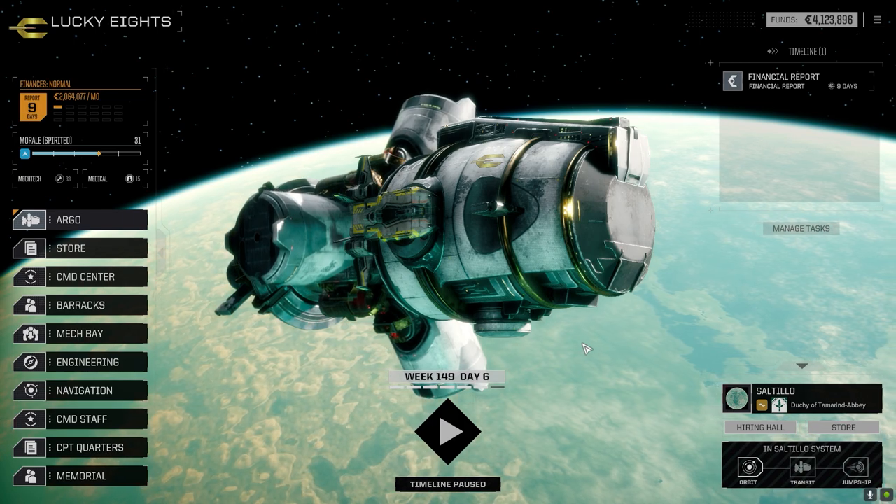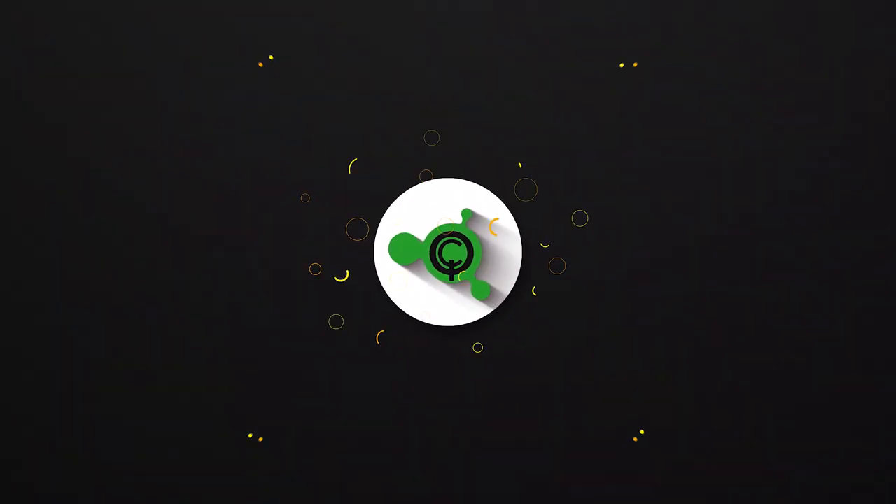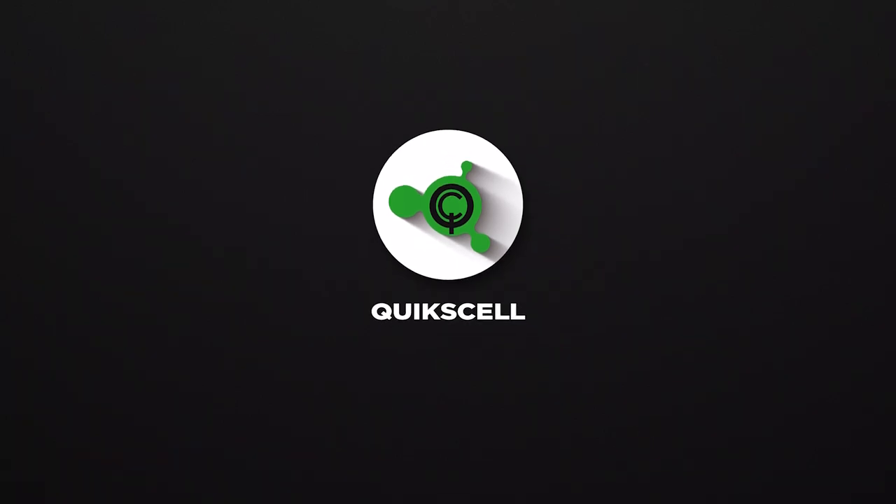Hey everybody, welcome back to the channel and another episode of It's Jenkins. This episode of It's Jenkins is brought to you by QuickDraw QS — so quick, your enemies won't have time to draw.